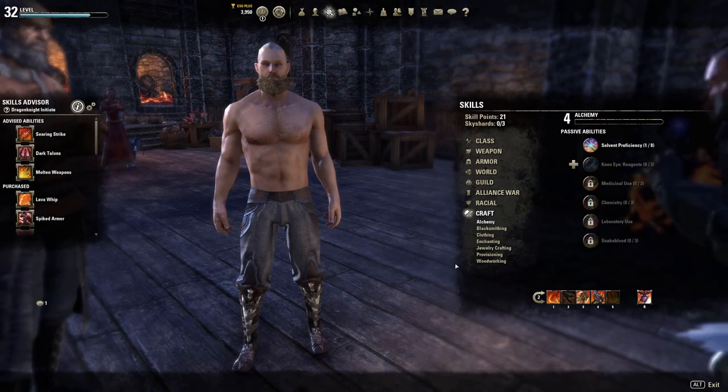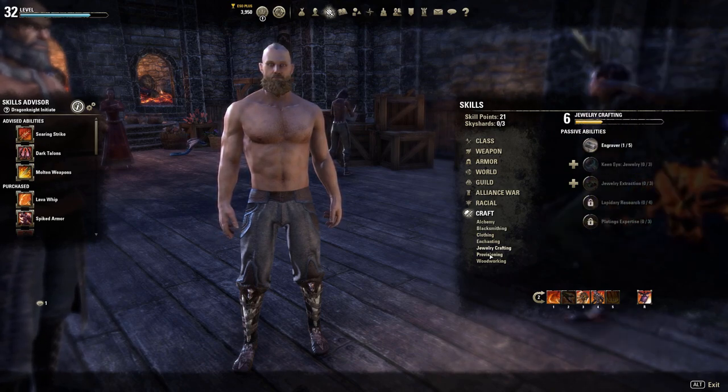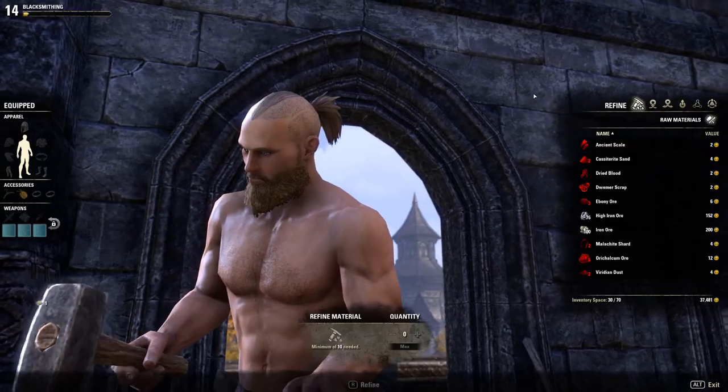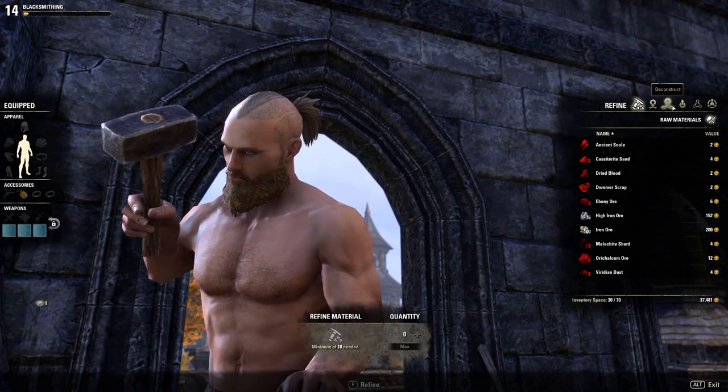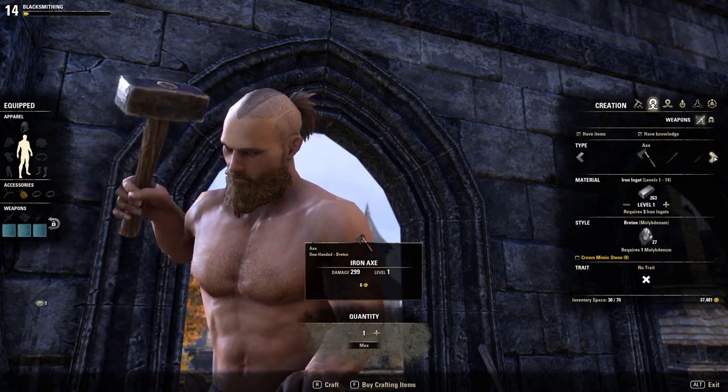In ESO, there are seven crafting skill lines, and unlike in other MMOs, you're actually able to advance every single one of them on a single character. The first three come under the category of equipment crafting, and these are blacksmithing, woodworking, and clothing. Each of these skill lines has the ability to both craft and upgrade particular items that you're going to use in-game.